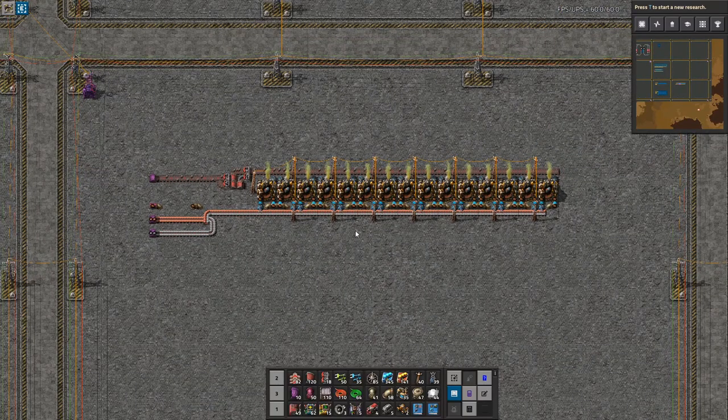So how do we scale this all the way up to get a full belt of batteries? That's something we will want to do if you're going absolutely crazy with solar panels, or you want to build lots of yellow science. Then it would be nice to be able to do a full blue build of batteries.